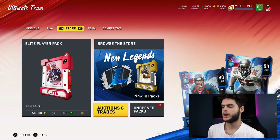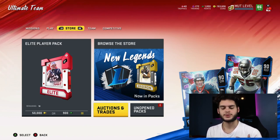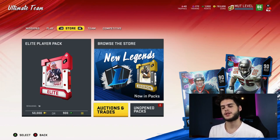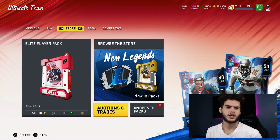Hey, what's going on everybody, poodle back with another Madden Ultimate Team video. I'm gonna be showing you guys how to use a power pass. Now this might be common knowledge to a lot of people, but I remember when they first got dropped a lot of people — the whole community — had no idea how to use them. I've been getting a lot of comments: how do they work? When should I use them? Who should I use them on?